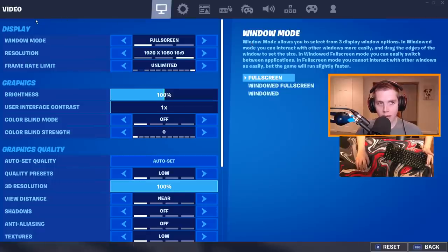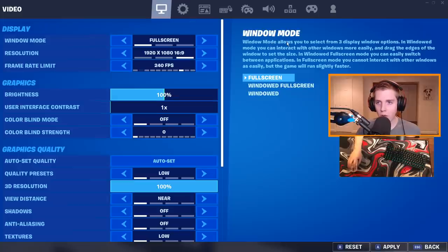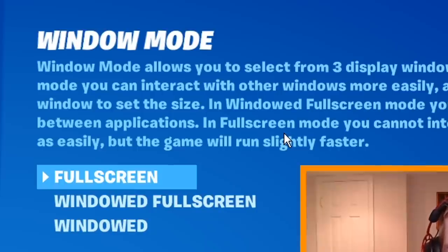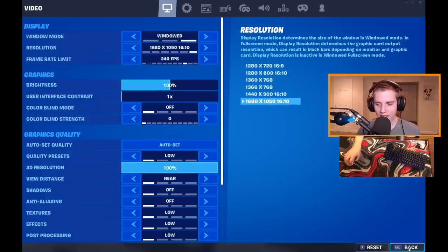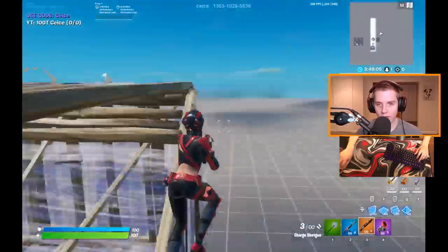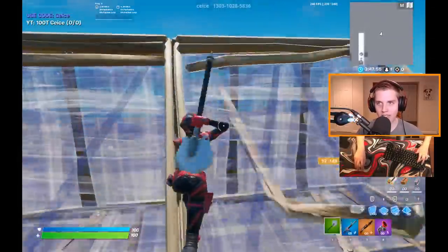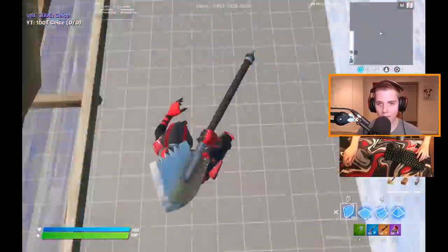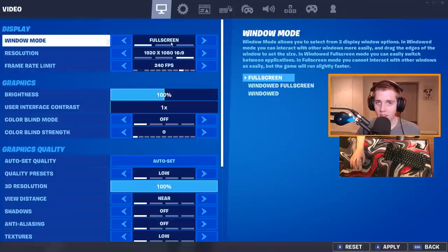Starting at the top of the first tab, the video settings — you want to play in full screen mode. Windowed is not good. Windowed full screen is not too bad, but full screen is the best. In the description of the window mode, it literally says full screen mode will make your game run slightly faster. On windowed mode it looks terrible, there are literal black bars, and you can feel so much input delay — my frames say 240 but it does not feel good.